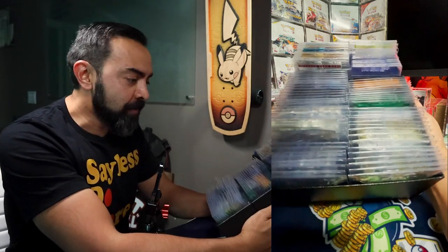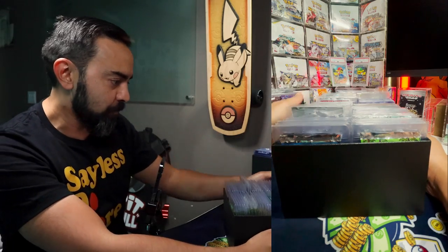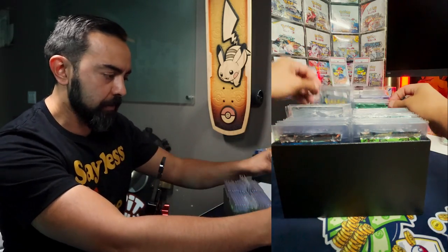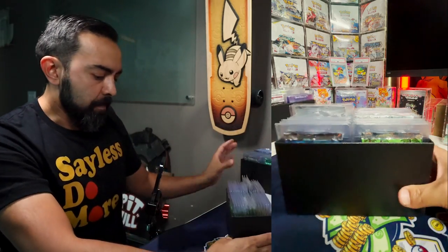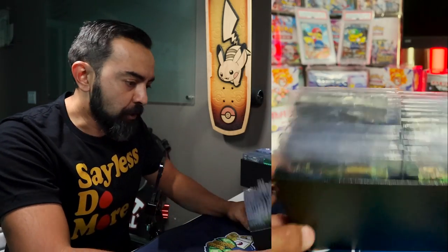You're looking at a mountain of sealed packs collected over time here. We got some Japanese, like Team Rocket Returns. We have some really nice packs from English like Sky Ridge and Aquapolis, which are really hard to acquire. We've got them in hand and we're going to send them to PSA very shortly. We'll do another video about this later because right now we're focused on this row right here, which is our base set variation.